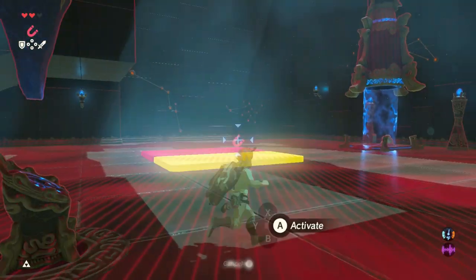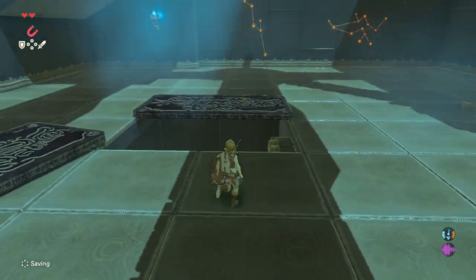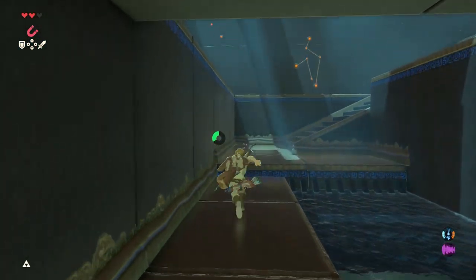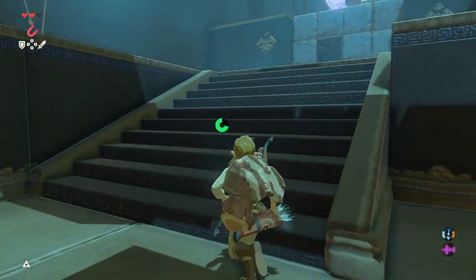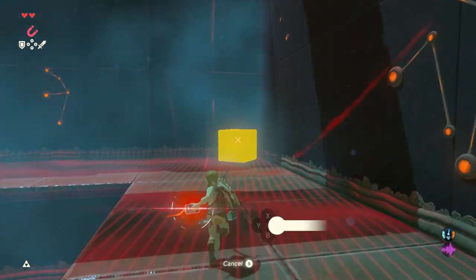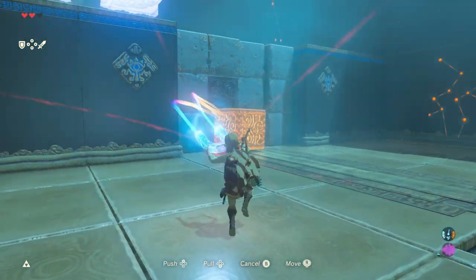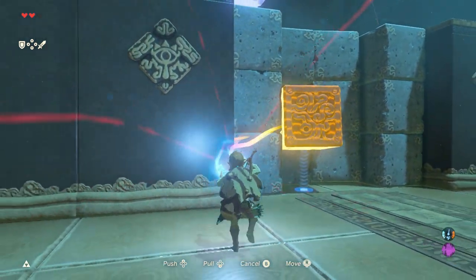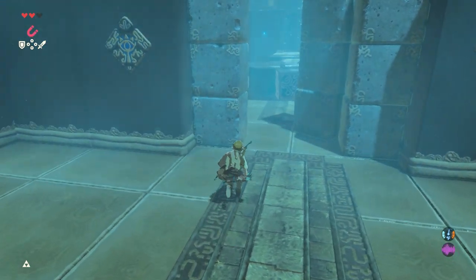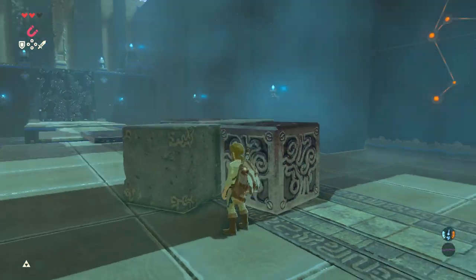We only have one metal plate so I'm just gonna throw it over there. That was an easy puzzle. Now there is a chest in every single shrine, so we should always be on the lookout. We have a mini guardian here!